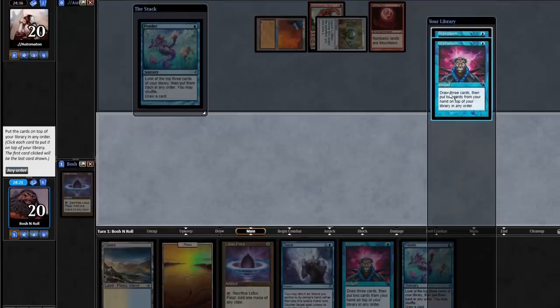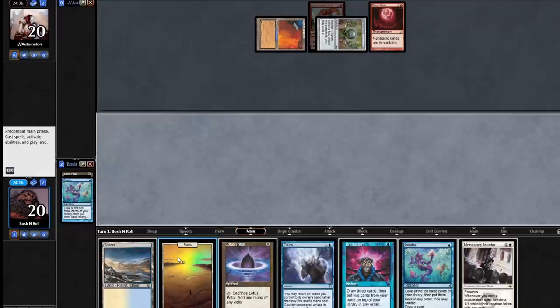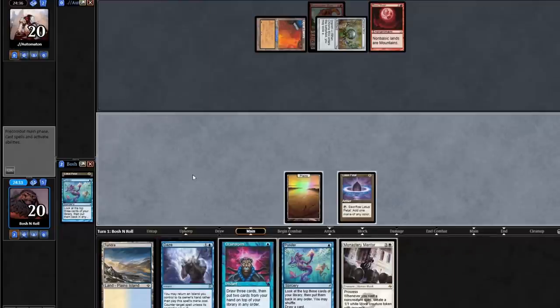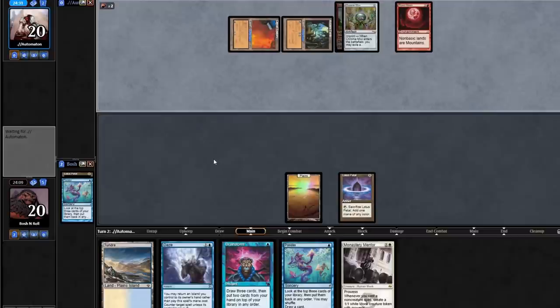Brainstorm — brainstorm into Omniscience. Shuffle that up. That's more like it. I'm going to play my Plains and my Petal. I'm playing the Petal in case I have to Daze something this turn. But if I can get this Mentor into play, life will be pretty good.